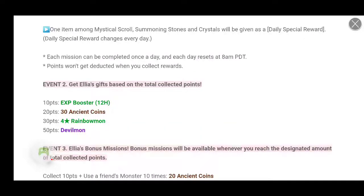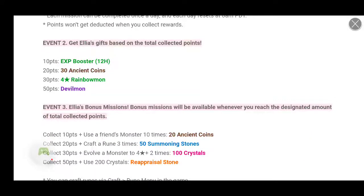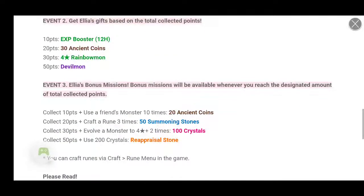Event number 2: Get Ella's gift based on the total collected points. 10 points, you'll get an EXP booster for 12 hours. 20 points, you'll get 30 ancient coins. 30 points, you'll get a 4-star rainbow mon. And 50 points, you'll get 1 double mon.